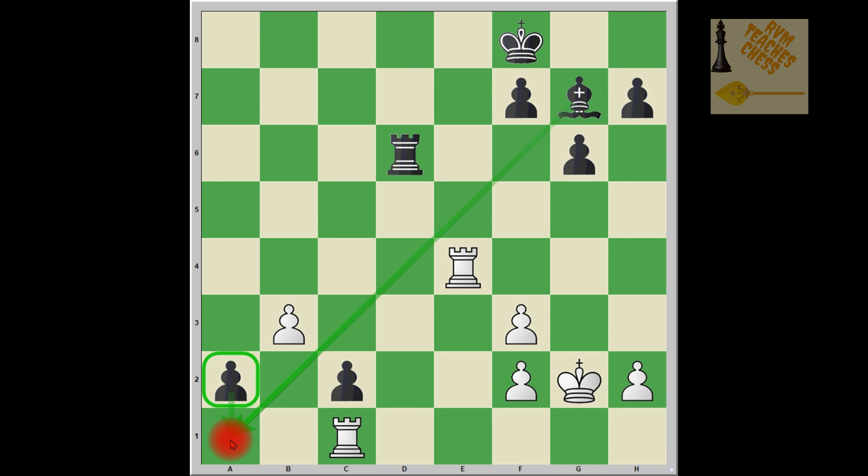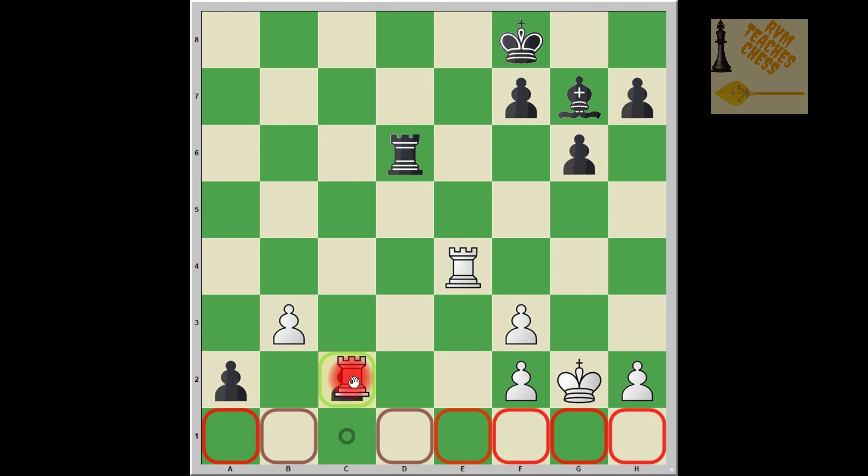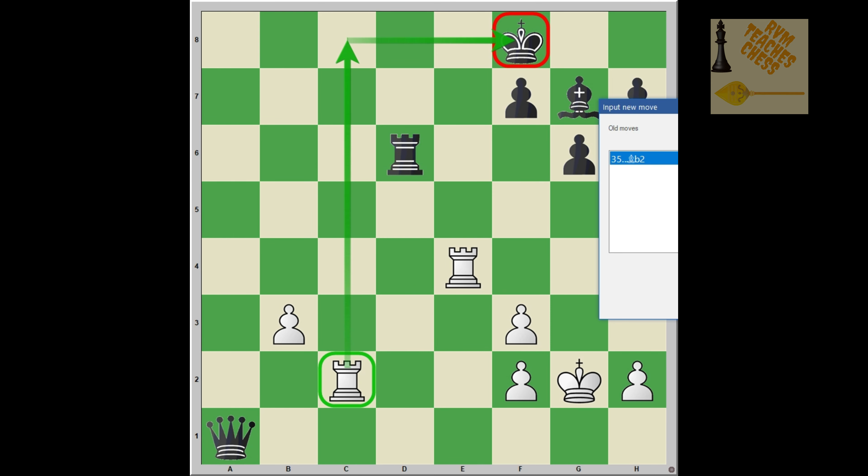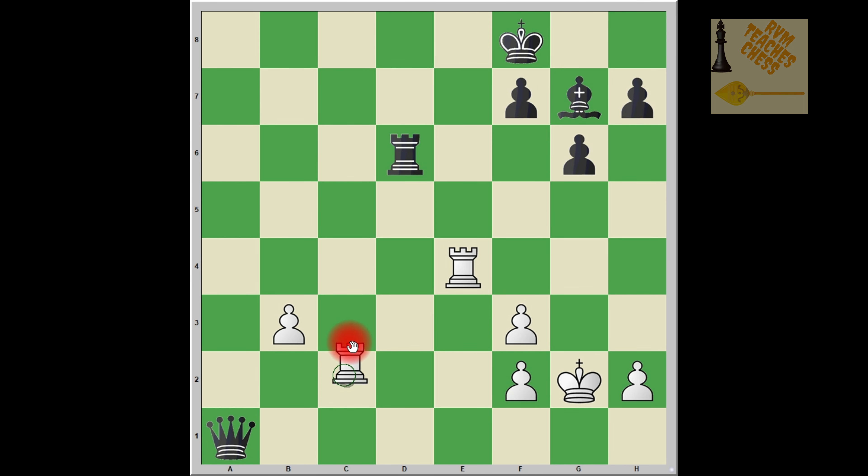It's black to play and black plays the wonderful move c2, threatening to move the a2 pawn to a1 and queen it. White has to give up a rook — rook takes a1, bishop takes a1. But white creates another threat by capturing on c2. Now if black pushes to a1 queen, then rook c8 is a check, and after rook d8, it would be rook d8 checkmate. So black cannot push the pawn immediately.